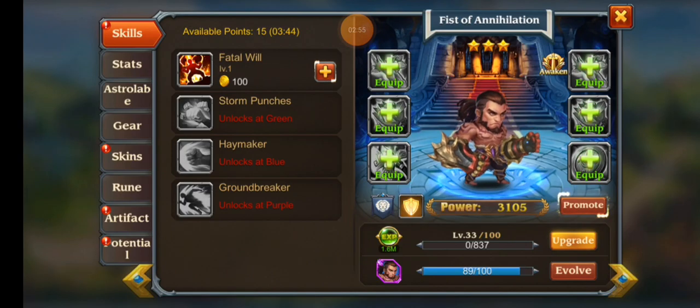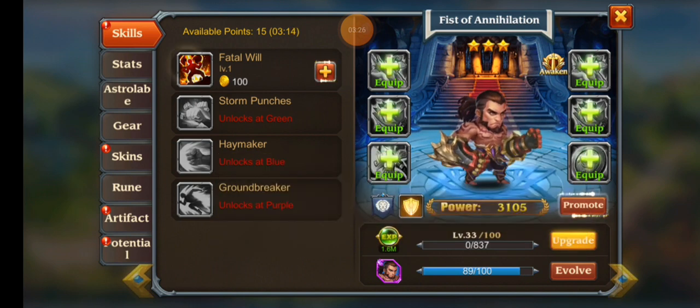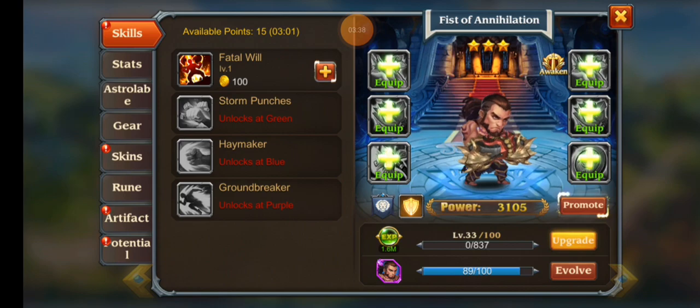Fist of Annihilation — his Haymaker makes it so he actually reduces the damage done to him from the front. His fourth skill combined with his ultimate is very deadly for any hero that's weak, like if they're at 25% health or less. In a crusade match, if he's on the enemy team and highly awakened, he will murder whoever is at lower HP and then start dealing a lot of damage to the whole team. His ultimate also increases his physical attack and gives him extra lifesteal, which is pretty good. We'll make a video on him once we get him fully awakened.